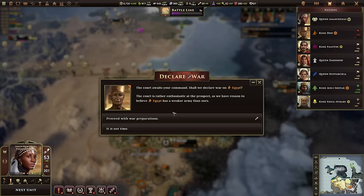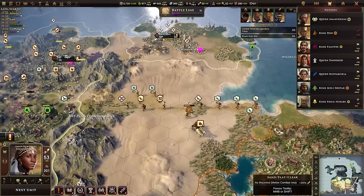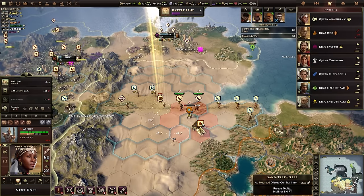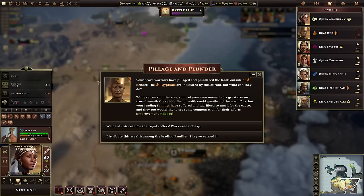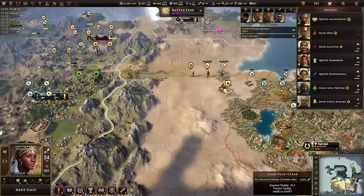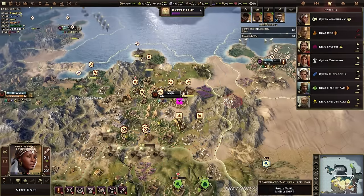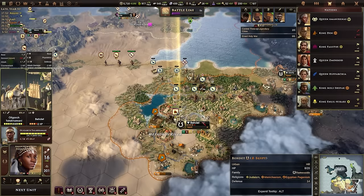Let's declare war on Egypt! Boom — we are now at war and we get our first kill. For a single order we can pillage. I'm not going to do a whole lot of forced marching in the opening moves of the war because I still have a lot of units I need to upgrade. Let's attack the city — it looks like it's already been damaged so we can bring it down quite a bit.